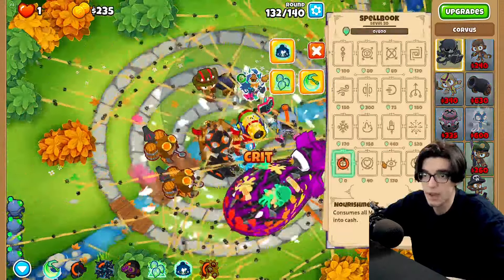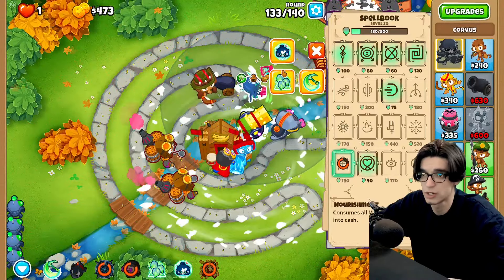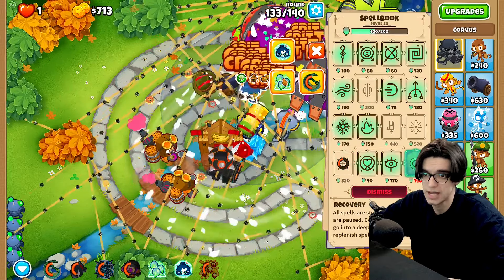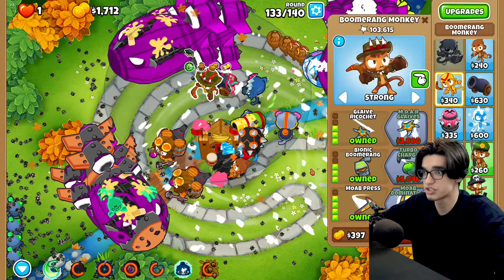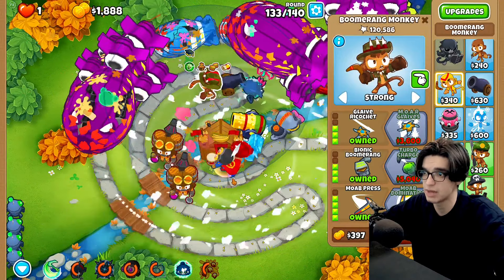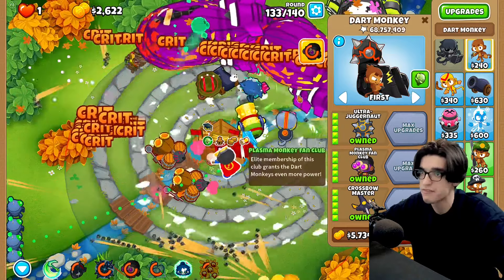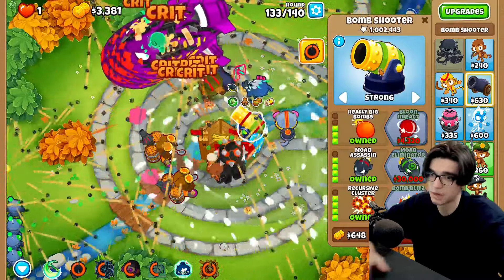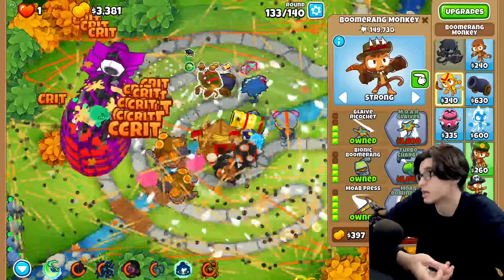We most definitely have to exploit the nourishment on Corvus here because without it we'd be making no money, and slow money is so much better than no money. Right now we're just trying to cash as many checks as we can — we have decent fortified bad damage with our 555. It's good enough. I really regret this bomb shooter — I should not have made that mistake.